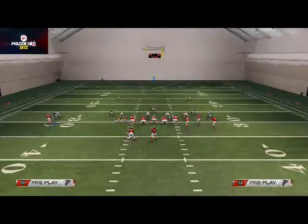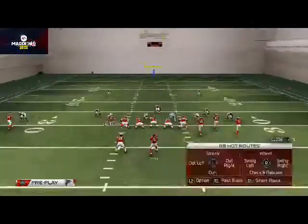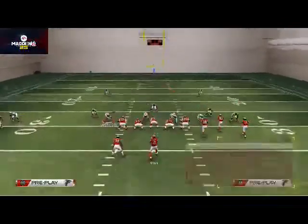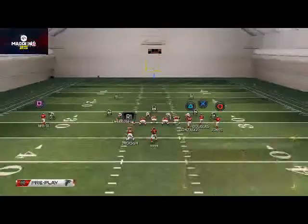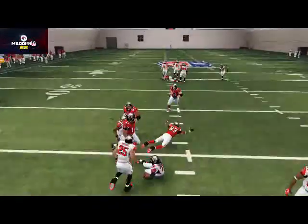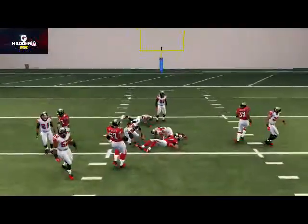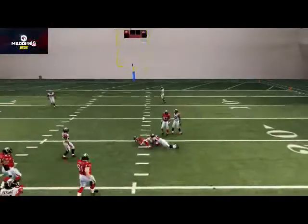Our fourth read is this deep post route to Harry Douglas. It does a really good job of beating man-to-man, and typically won't be pressed — though sometimes it can be manually pressed. You can still click on and make that user catch, so it's not too big a deal. Our fifth read is an unbumpable route to Julio Jones coming across the middle — probably my favorite route in the game, one I've liked since Madden 13. When you motion-snap it, it becomes even more interesting because of that little shape feature, acting as a delay route that sits in weak spots of zones.